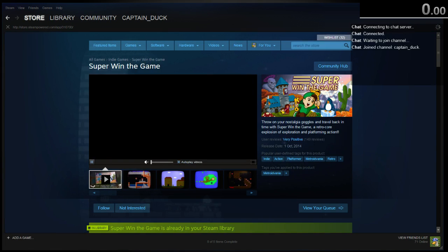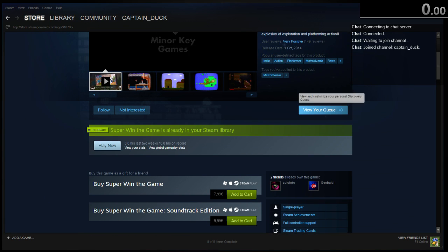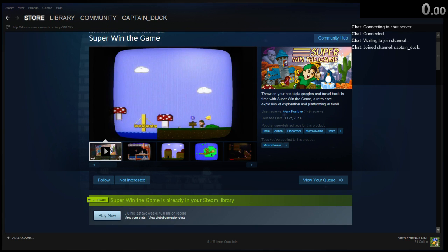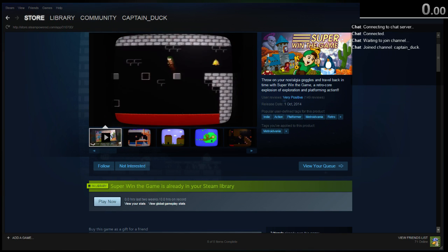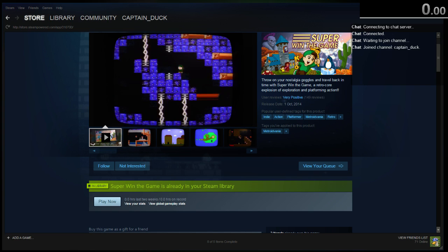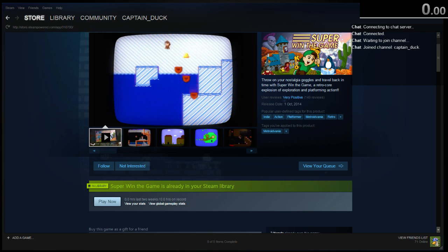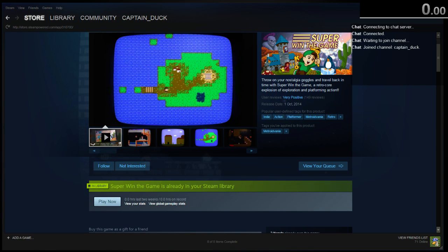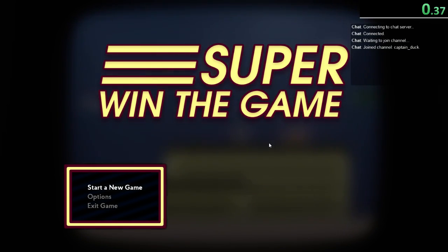Let's check it on Steam as well. Let's see how it is when it's not on sale — it's like 8 bucks. Expecting this to be pretty short, maybe we can finish tonight, we'll see what happens. You Have To Win The Game was like pretty short, like an hour long, so we'll see. But we'll start off like normal with the timer, I've set the controller and everything. So let's play Super Win The Game.